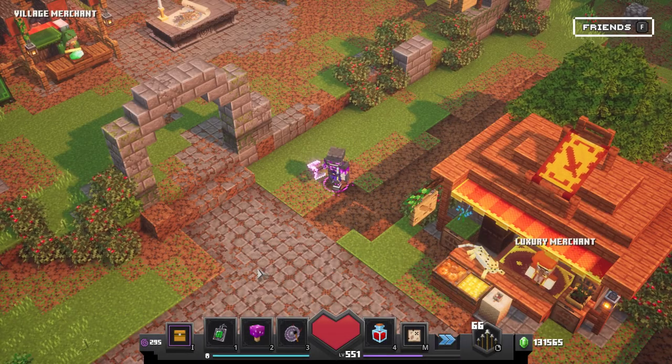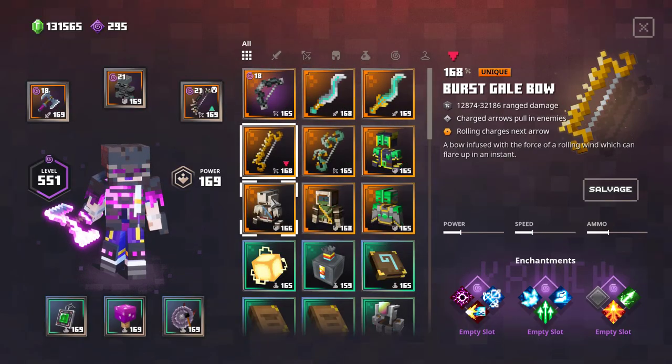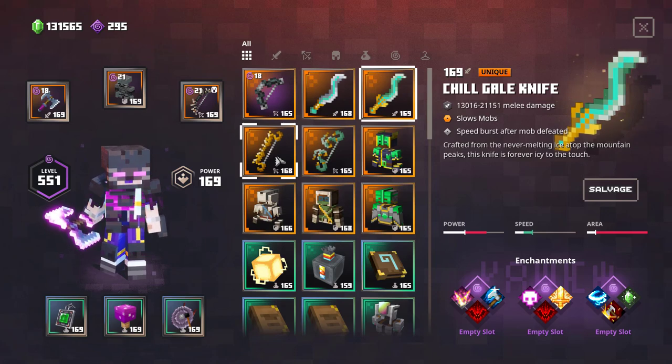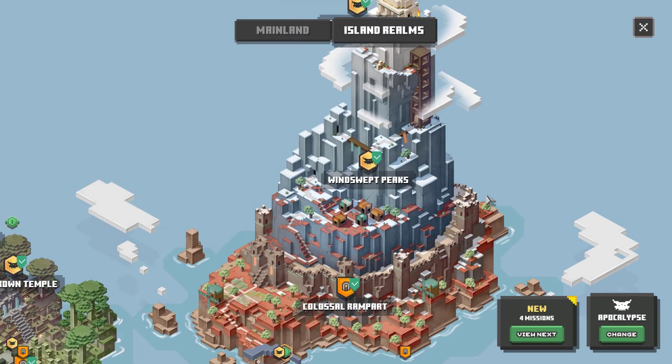Today I want to talk about the eight new uniques from the Howling Peaks DLC — four armors, two bows, and two melee weapons. First I want to look at all of these without any enchantments so we can see the plain strength of these items, and then we will go over some enchantment options.